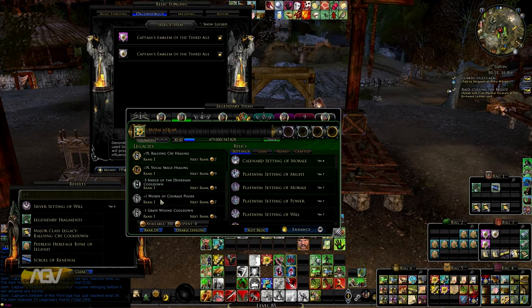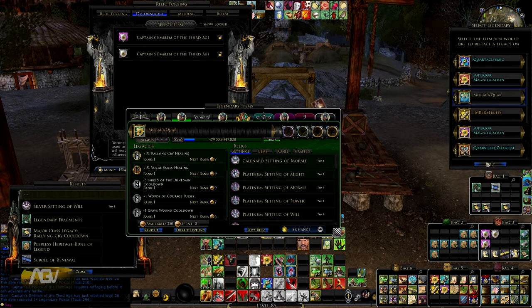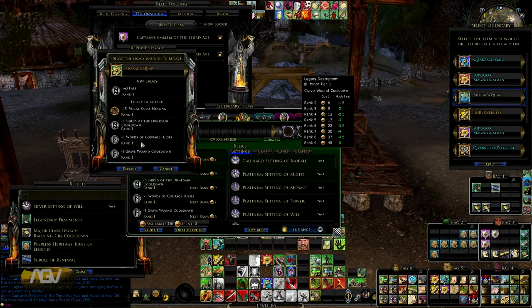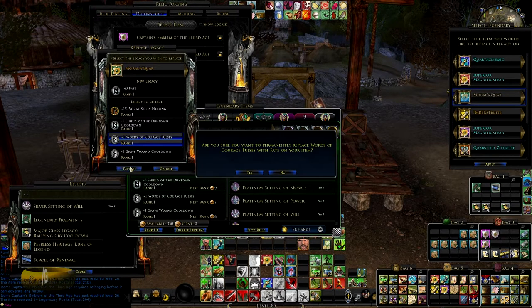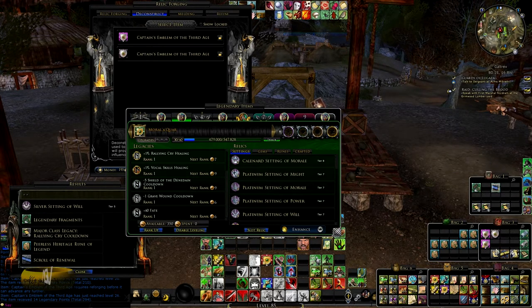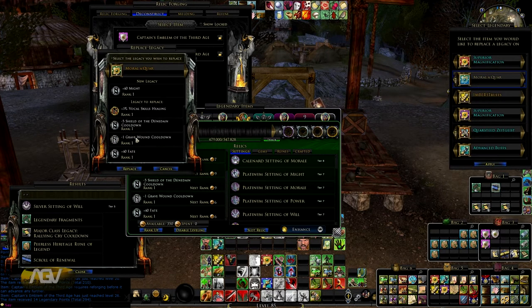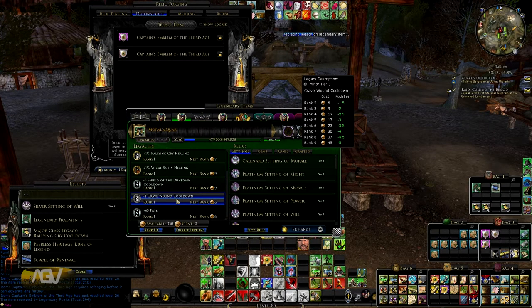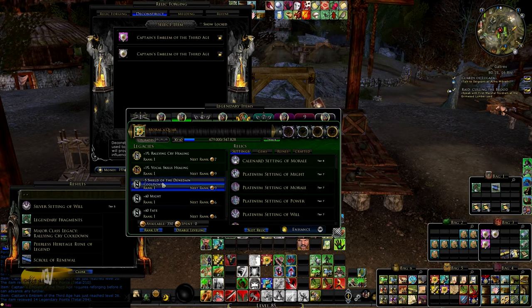Shield of the Dunedain is also needed, and the last two legacies we will replace with the scrolls we got from Handirion - might and fate. Those are the best two stats for the captain. Always be careful and read twice so you don't misclick, destroy something accidentally, or take the wrong legacy out - but if you do, you can always get it back and I'll show you how.